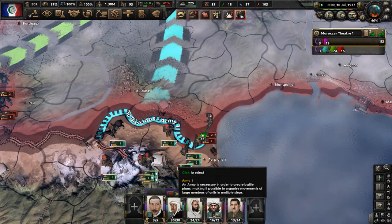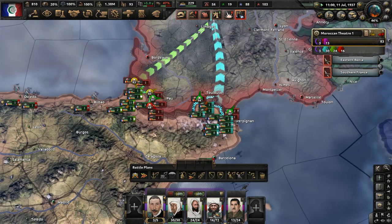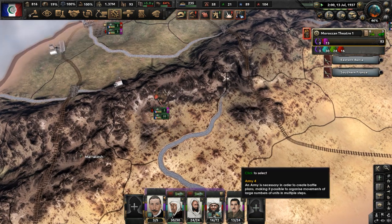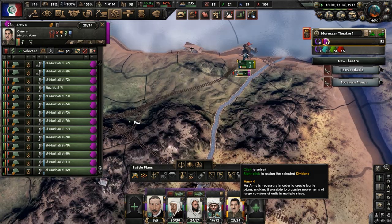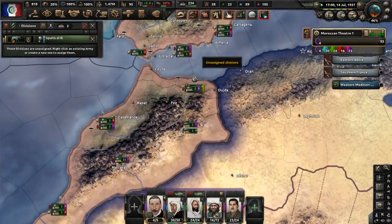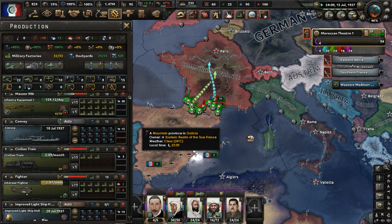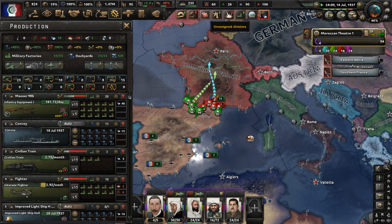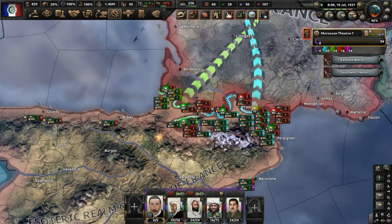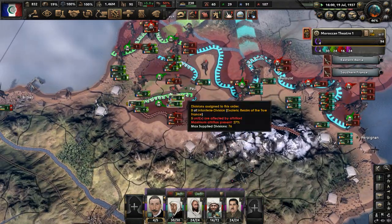We hope to win very soon against the Commune. Let's push toward Bordeaux — our units move relatively fast, so let's have these orders executed as aggressively as possible. Once the front lines are more unified, we'll send in the entire first army group with the exception of the third Moroccan army on garrison duty. We'll also push further into France and maybe attempt naval invasions of Britain and the Socialist Republic of Italy.